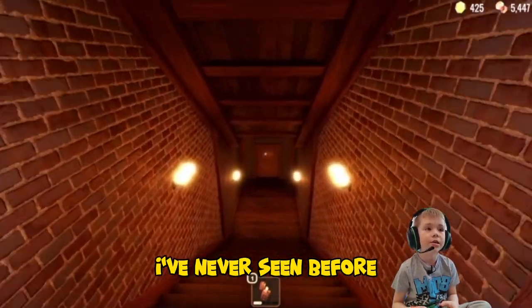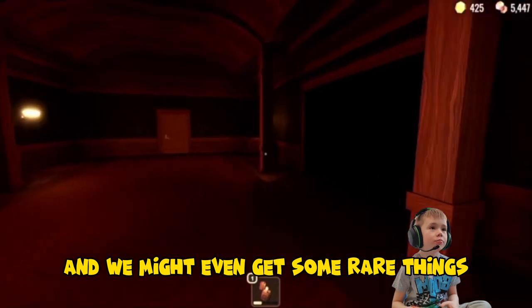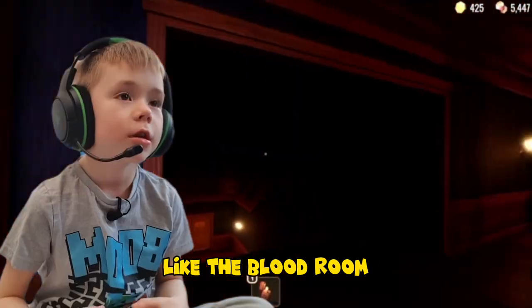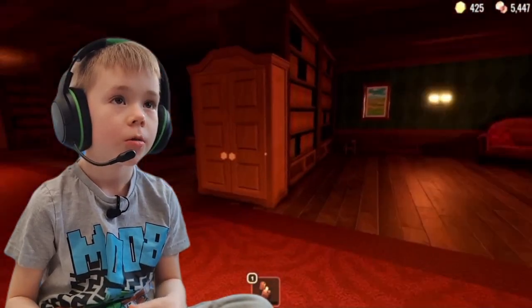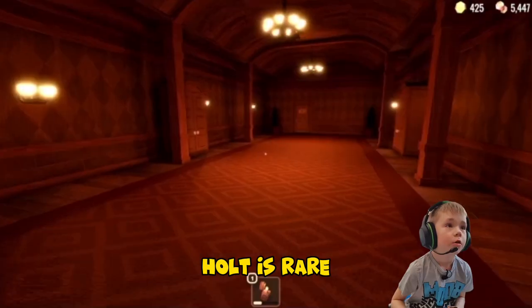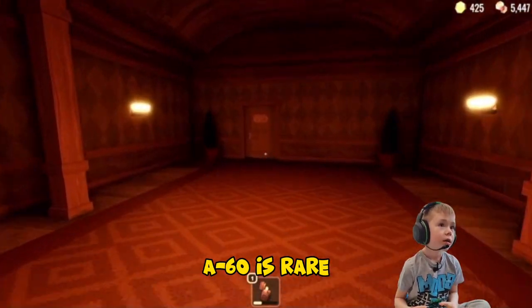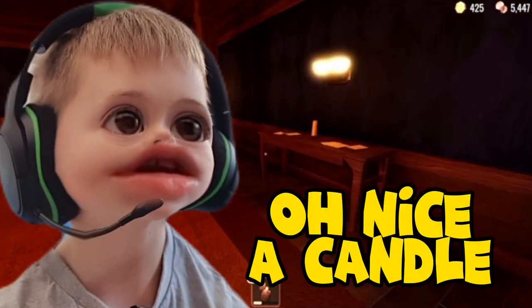There are some entities I've never seen before and we might even get some rare things, like the blood room which is stuck behind a door, or maybe a window. Shadow holes is rare, room 60 is rare, and the purse is rare. Oh nice, a candle!